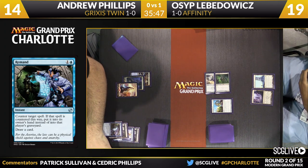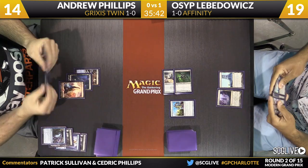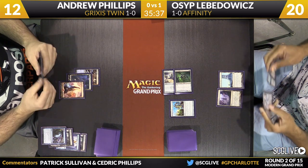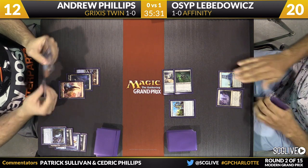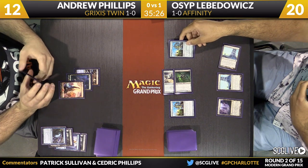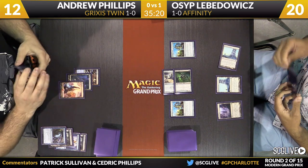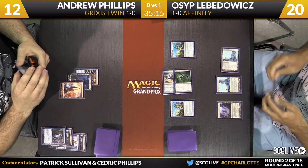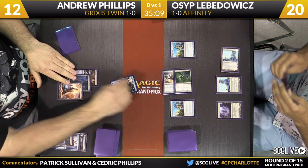Lovadovich comes across again. You saw Phillips on his turn just play and pass. See if Lovadovich has any sort of interaction for maybe a Twin draw from Phillips — it seems he may have the one-two punch in hand. Steel Overseer didn't resolve last turn, makes you wonder if he'll try to cast it this turn. There's a Blinkmoth Nexus, and here's a copy of Springleaf Drum. Osip's got some good sideboard cards against the combo — Slaughter Pact especially. With Lovadovich just playing Springleaf Drum and passing, that's going to cause Phillips to slow down a little bit.